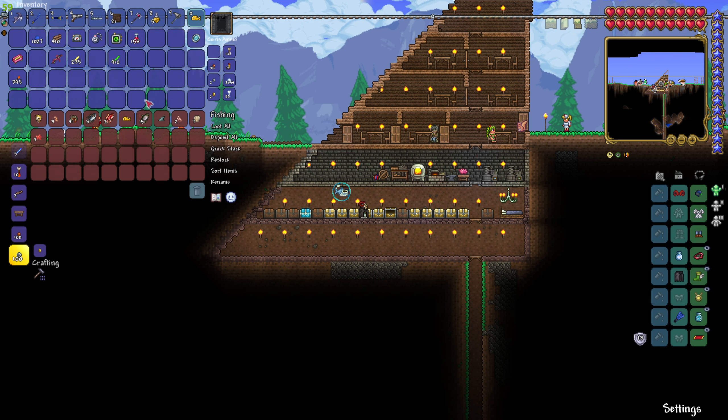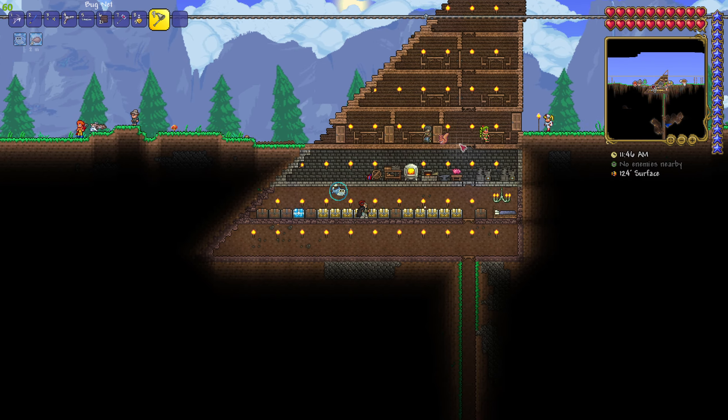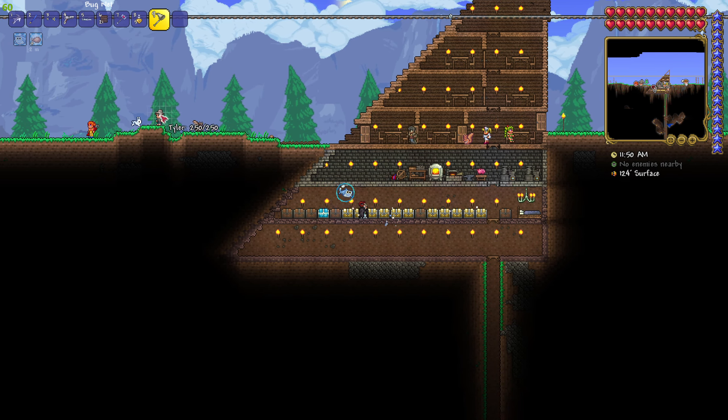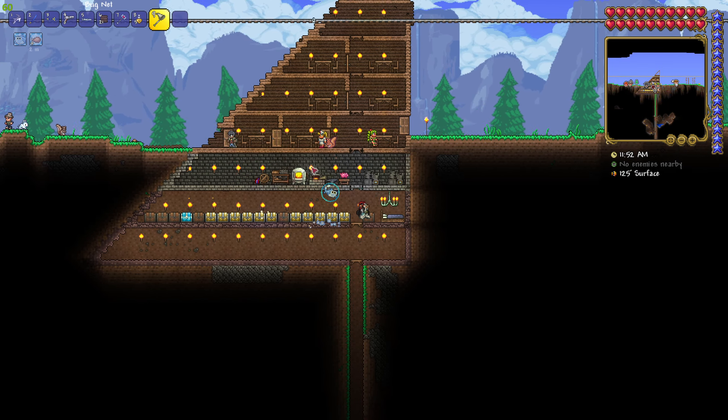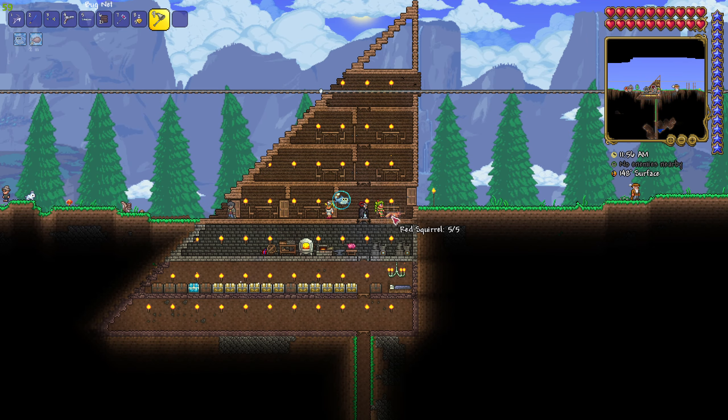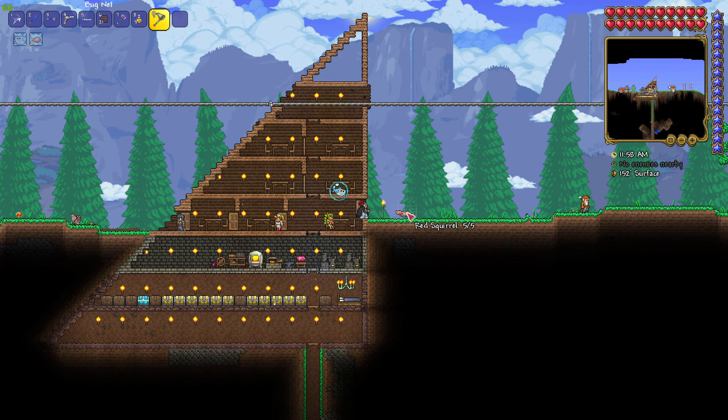We also got the Dryad NPC. Apparently when I made these rooms, all sorts of NPCs started to appear, including our Mechanic that we found earlier, the fishing guy. We got the Nurse, we got the Dryad — but most excitingly... can I catch this squirrel?